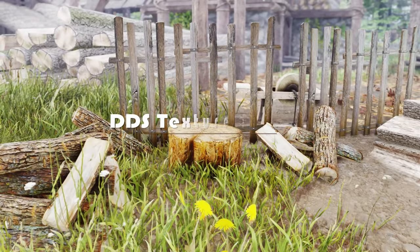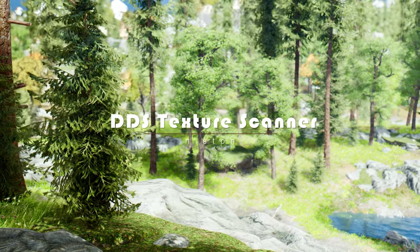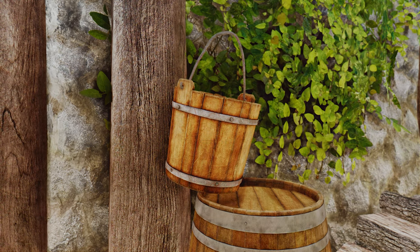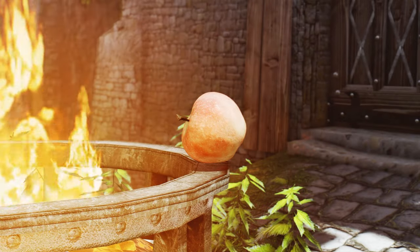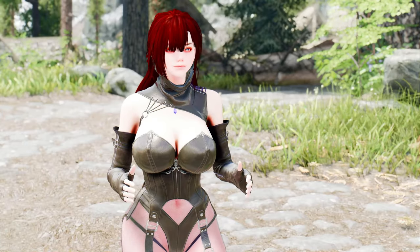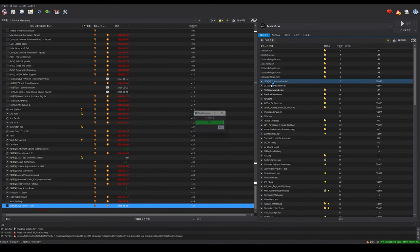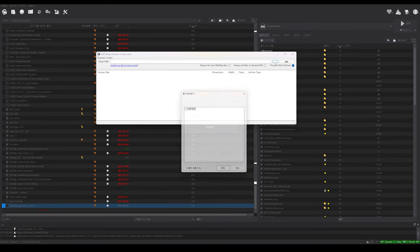Introducing the DDS Texture Scanner, a powerful tool designed to help you sniff out textures that might cause your game to crash. With BA2 support and lightning-fast scanning capabilities, this tool is a must-have for any modder or player looking to ensure a stable and enjoyable gaming experience. It scans a specified folder, including all subfolders, and optionally all contained BA2 archives, for DDS texture files with abnormal dimensions.